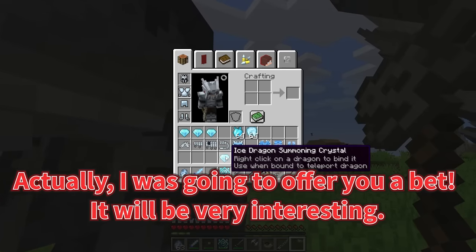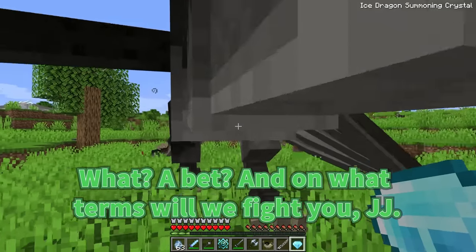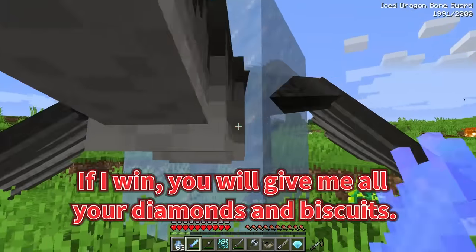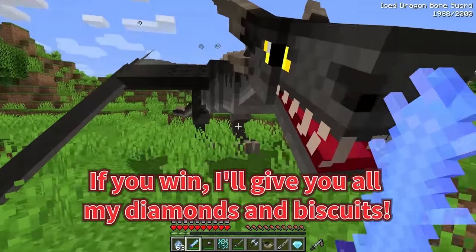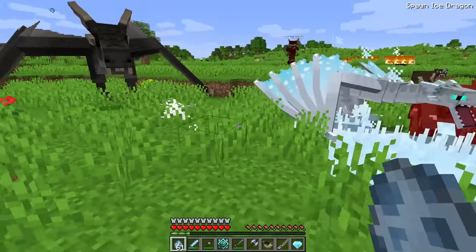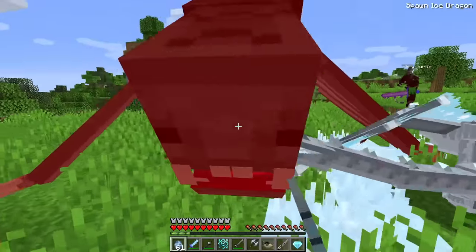Actually, I was going to offer you a bet — it will be very interesting! A bet? On what terms will we fight, JJ? If I win, you will give me all your diamonds and biscuits! If you win, I'll give you all my diamonds and biscuits! It's a very big bet! That sounds very interesting indeed — I want to beat you as soon as possible! Our bet is accepted — now we need to fight!